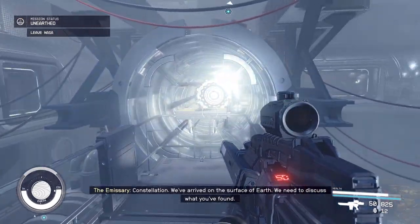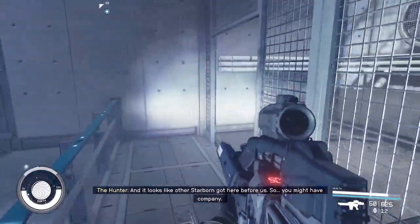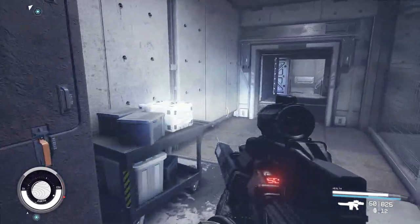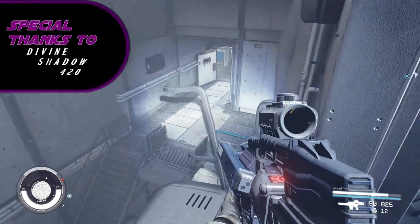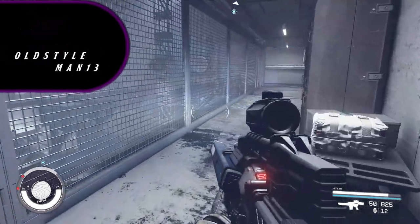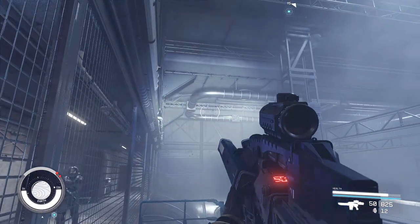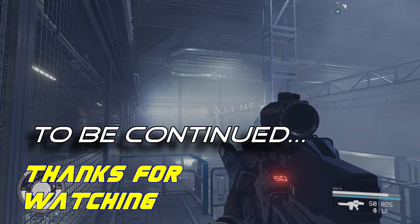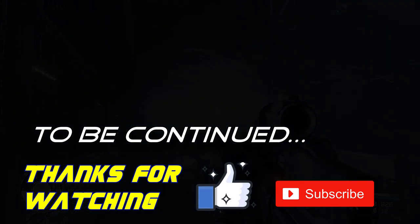We've arrived on the surface of Earth. 'We need to discuss what you've found. And it looks like other Starborn got here before us — you might have company.' So what you're telling me is leaving this place might not be as easy as you might think. I think our daring escape will be next time. Thank you very much for watching — like and subscribe as always, and join us again next time. Thanks a lot.